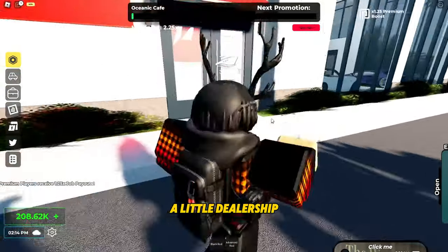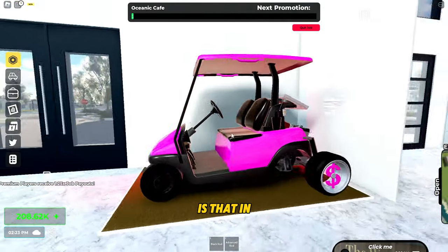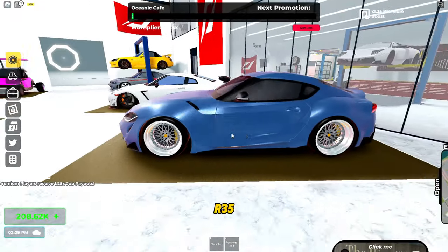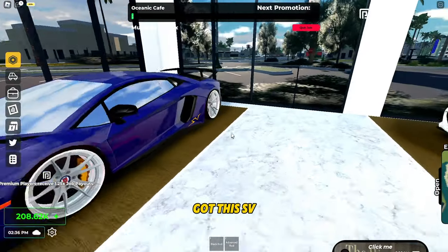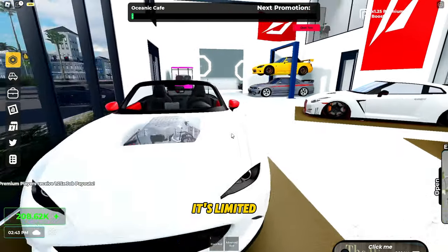It also has a little dealership or showroom here. Oh wow, that's cool — is that in the game? I really need that. Let's take a quick look: R35, the other Supra, and we got this SV. I really hope they add this car back — if it's limited, I really need that.